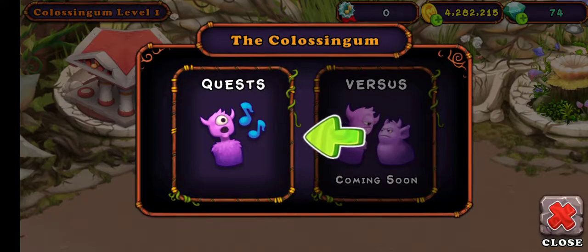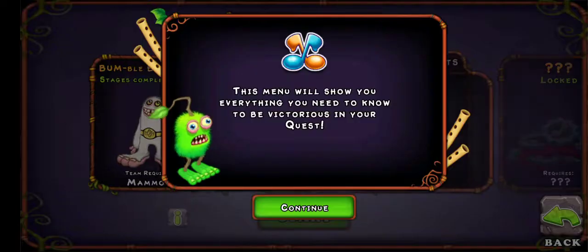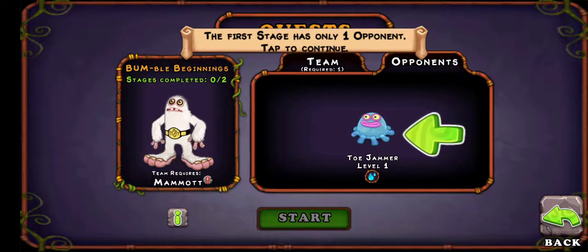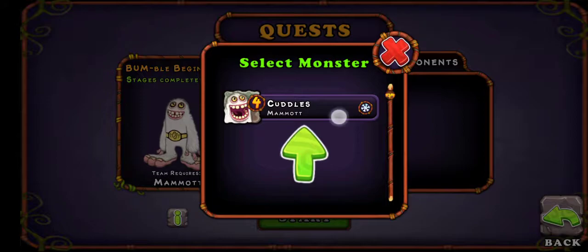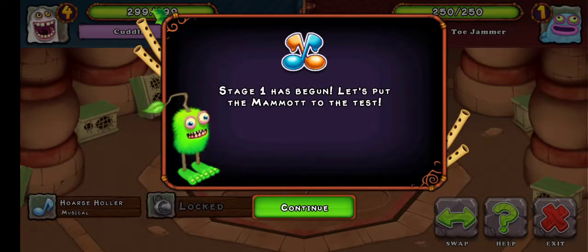Tap the battle button. Oh my gosh. This menu will show you everything you need to be victorious in your quest. Tap to show your opponent — the first stage only has one opponent. Tap to continue. Set up our team. We can add our Mammoth. Now we can start. Stage one has begun — let's put the Mammoth up to the test.